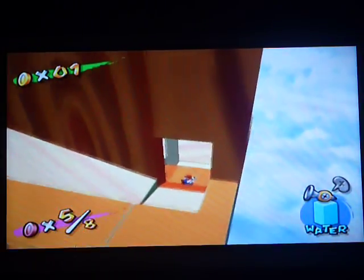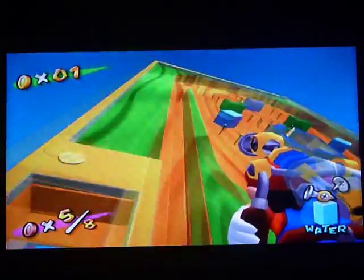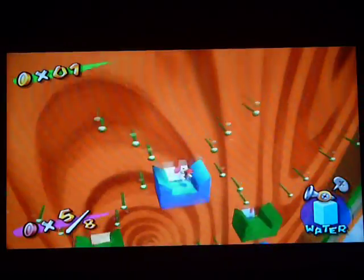Actually, what I said there wasn't quite true - it's not as soon as you start going down. It's basically as soon as you go over the top of this green pillar right here. Next, you just hold right on the control stick after you jump and you'll get into the one at the very top.